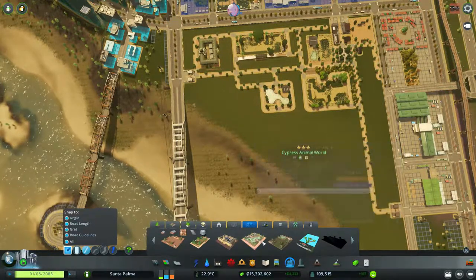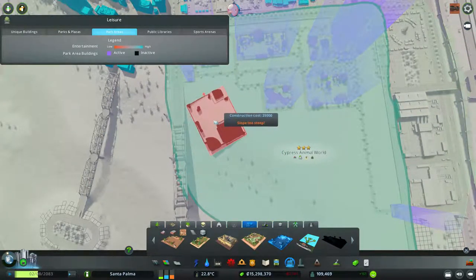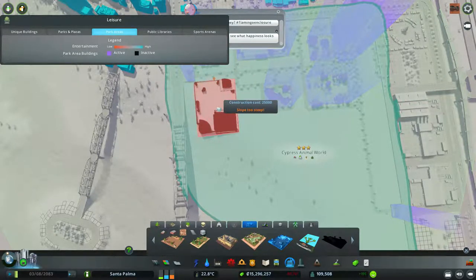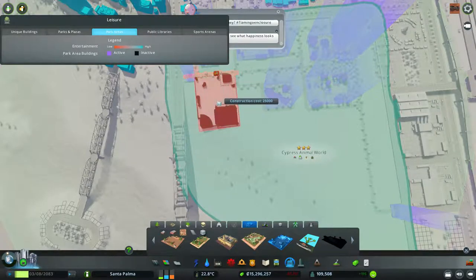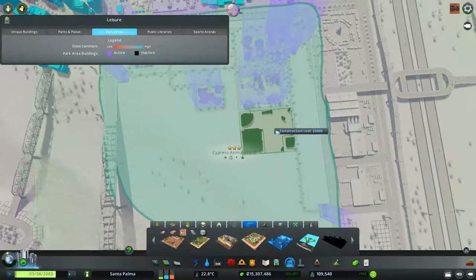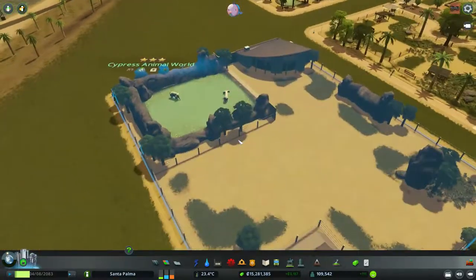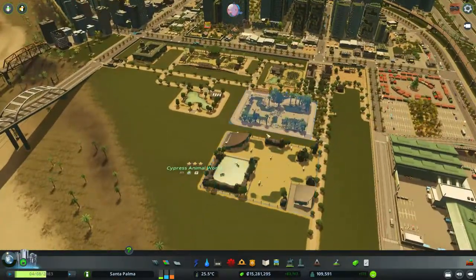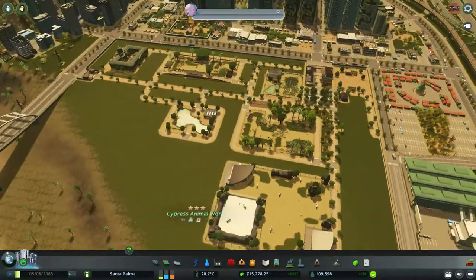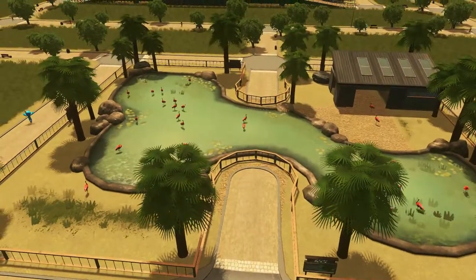Elephant! Oh wait, that flamingo was an elephant — this must be a big one. Here it is — it's quite big. There's a green arrow, does it mean it will snap? Oh it does — perfect! I like buildings that snap. I'm leaving some gaps between the buildings but I don't want too big a gap because I don't know if I'll have space for all the buildings. Let's check if the flamingos have any malfunctions — no, they all seem to be functioning properly.